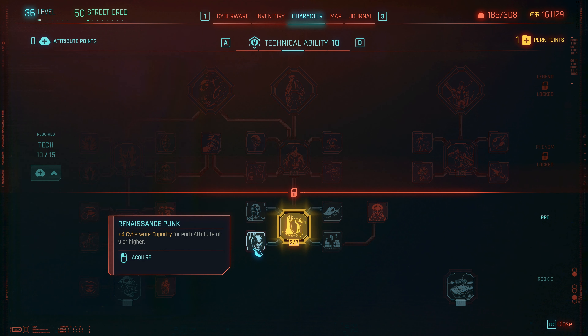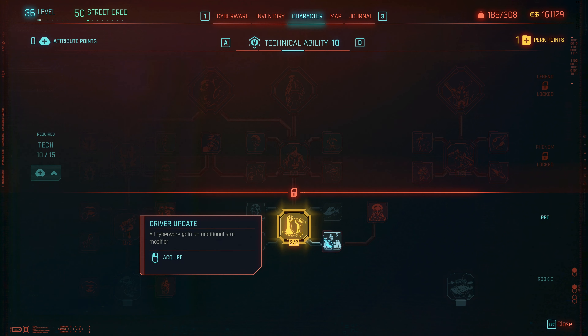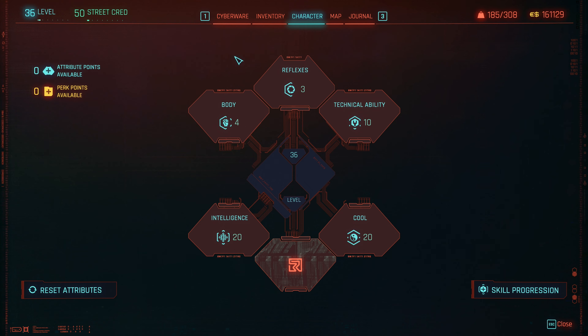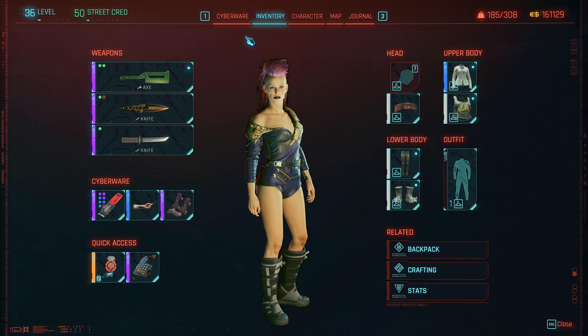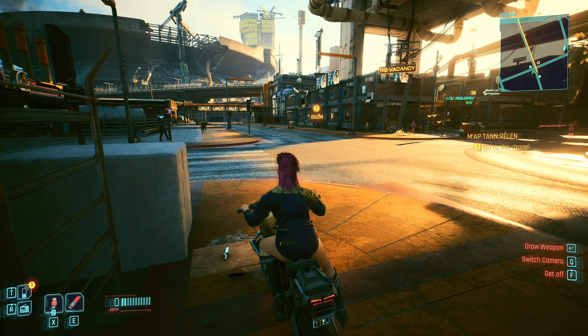We should put a perk point over here — four cyberware capacity sounds nice, let's do that. We don't have to speak to Judy, do we? Moo found a strange XBD on the street — Max Tech taking out some cyber psycho under the big hollow goldfish.